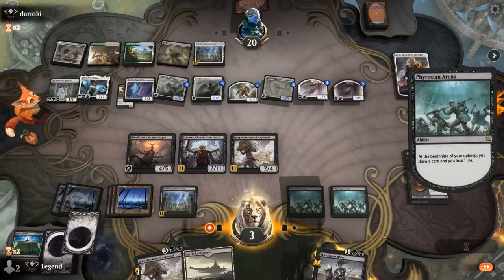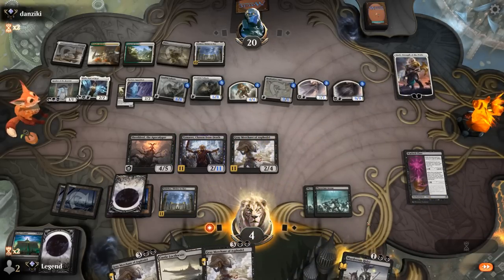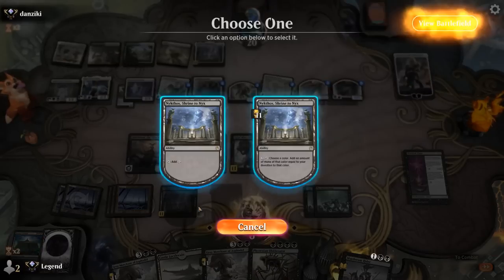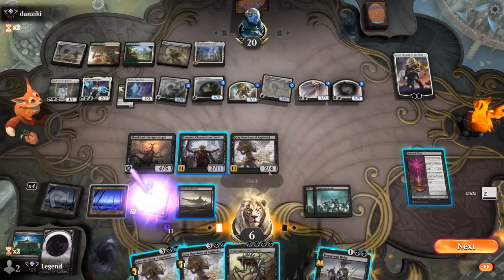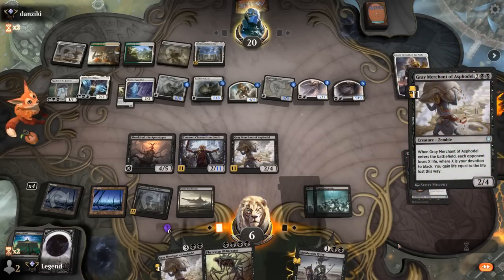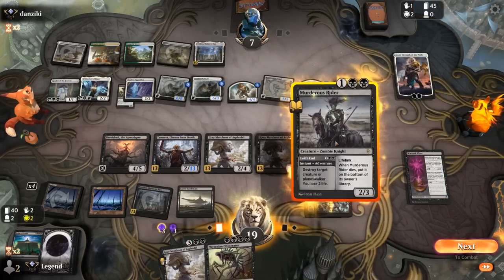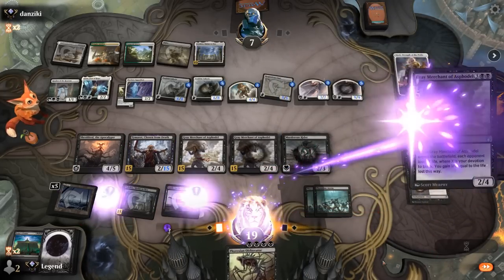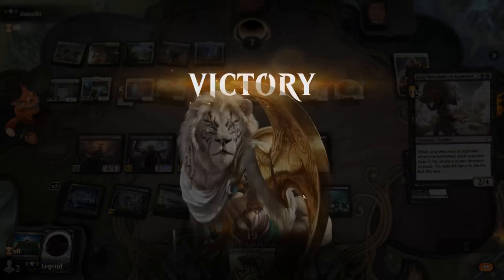About as close as it gets. We draw and find Obliterator. With 11 mana available, double Grey Merchant should do it. Grey Merchant activating Warlock Class would also be enough, but this deals a tiny bit more damage. I could have played Murderous Rider first for slightly better sequencing, but we still have plenty of devotion to kill our opponent. We win at one life with double Phyrexian Arena triggers on the stack. What a game — on to the next one.